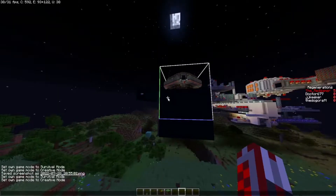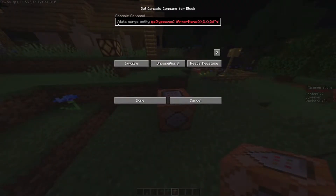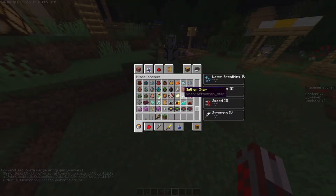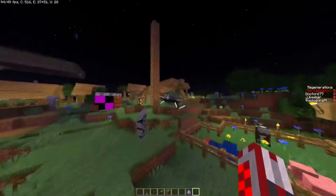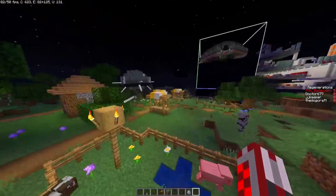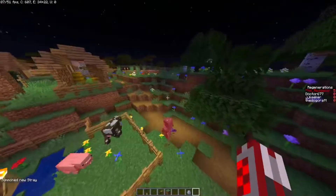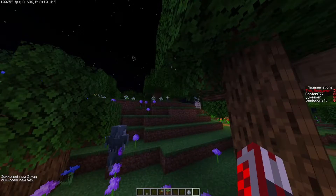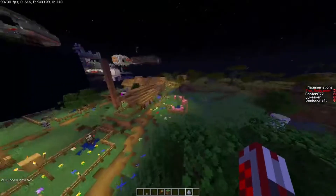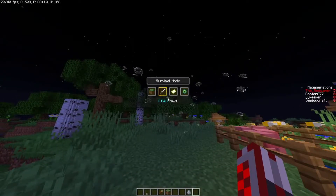And then we have one new mob. Let's get a command book here — it's pretty new, just a couple of seconds old. So let's spawn a Vex here. It is the Toclafane — the things that the Master made in Utopia. When we spawn a normal one — why do they have swords? That's interesting. They're flying around here, we can make a little bit more of them. You can see it will be very annoying.